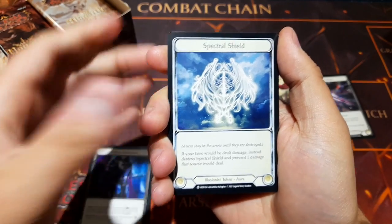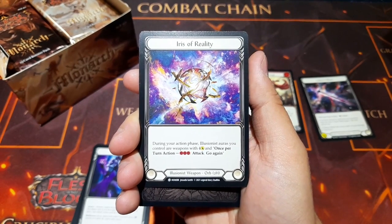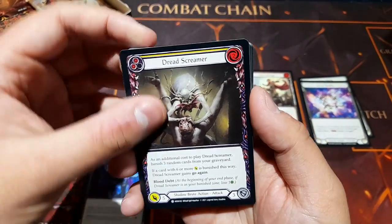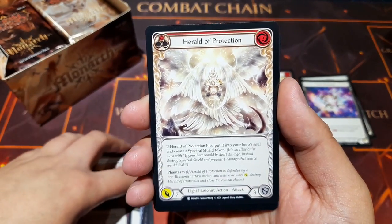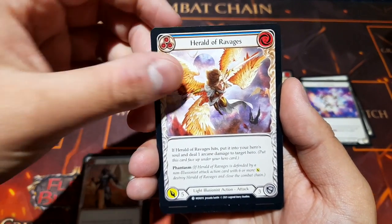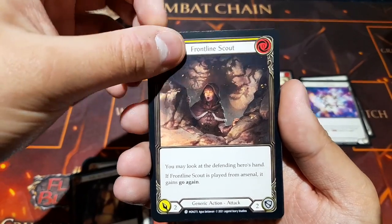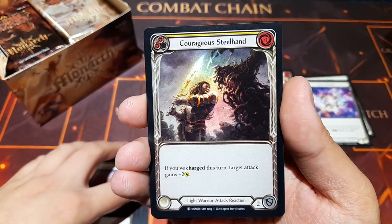We've got the token Spectral Shield — something the illusionist would do well having — and the illusionist weapon Iris of Reality: during your action phase, illusionist auras you control are weapons with four damage, and once per turn you can spend three resources to attack and go again. Then we have Dread Screamer, Rip Through Reality, Hungering Slaughter Beast, Herald of Protection, Cross the Line, Herald of Ravages, Rising Solar Tide, Blinding Beam, Rally the Rearguard, and Front Line Scout.